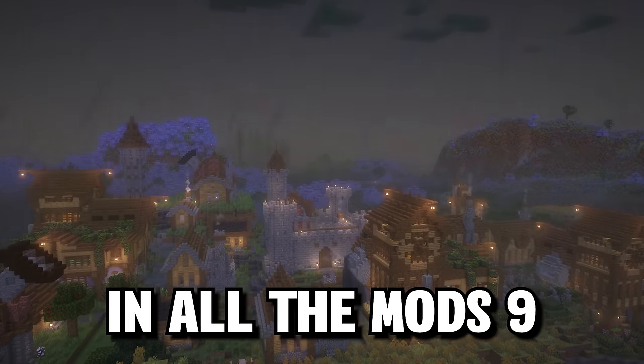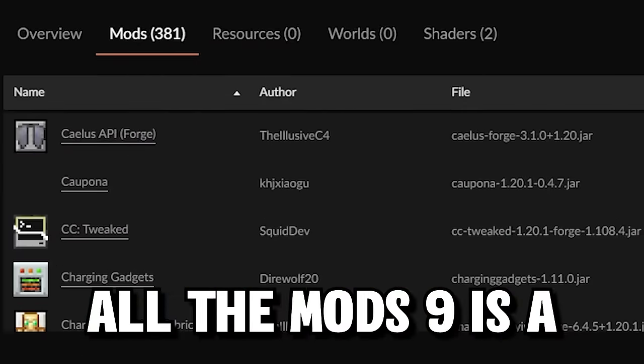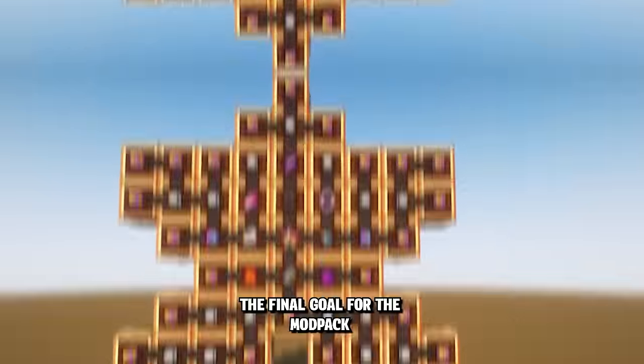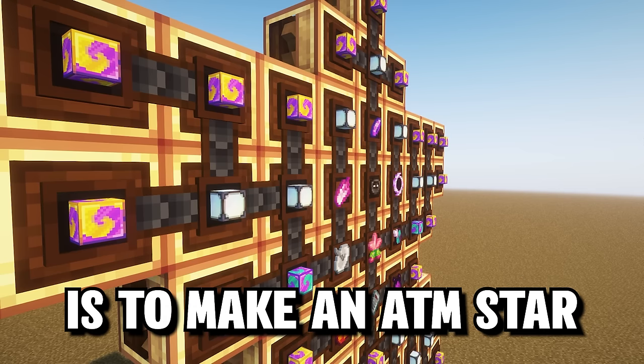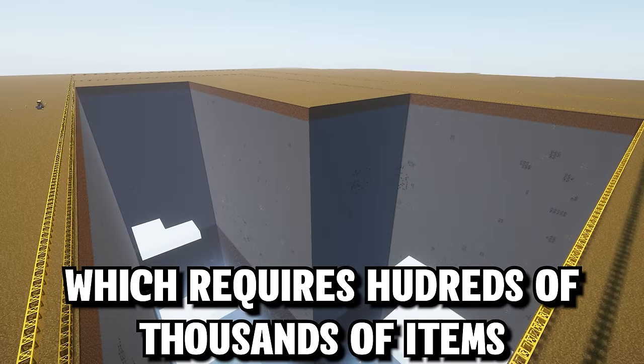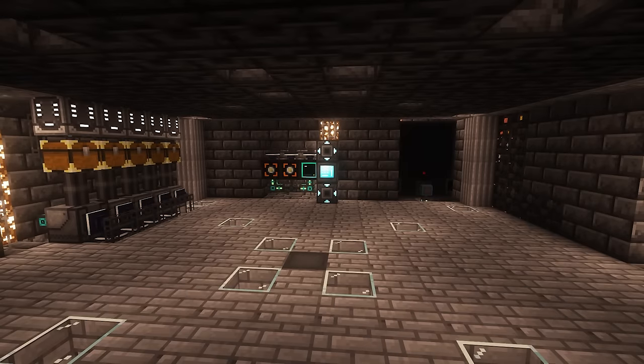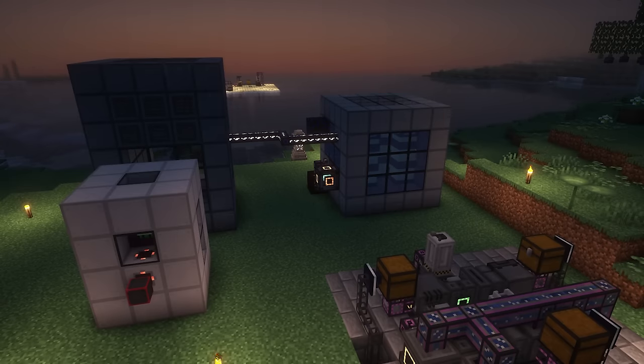I survived 100 days in All The Mods 9. All The Mods 9 is a massive mod pack filled to the brim with almost every type of mod. The final goal for the mod pack is to make an ATM star, which requires hundreds of thousands of items and crazy machines. In these 100 days, my goal is to set up for this massive journey.